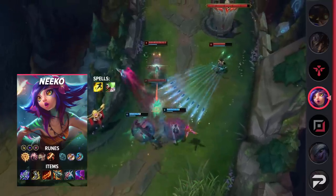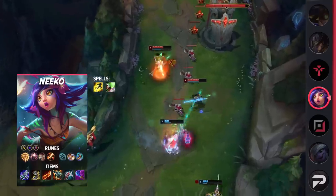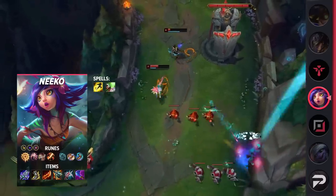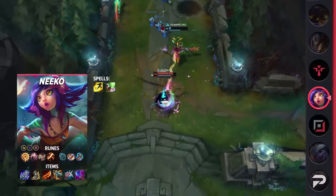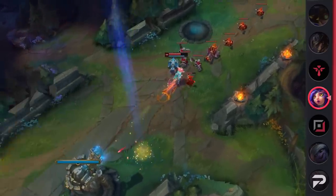For her items, build Blade of the Ruined King, Berserker's Greaves, Guinsoo's Rageblade, Kraken Slayer, Lord Dominik's Regards, and Wit's End. The goal of this build is clear: build as much attack speed and on-hit effects as possible. With an immense amount of attack speed built, she's also able to quickly activate her passive for the bonus movement speed, granting her great mobility to make use of.